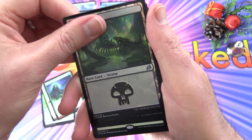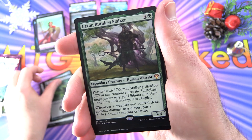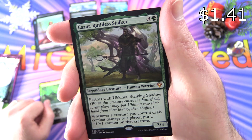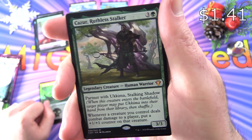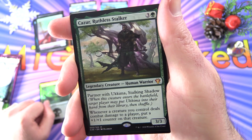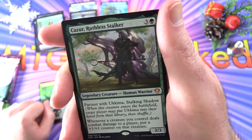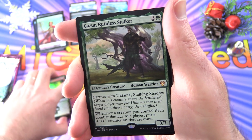A swamp, and a mythic — Kazura, Ruthless Stalker. 3/3 for four. Partner with Ukima, Stalking Shadow. Whenever a creature you control dies, put a +1/+1 counter on that creature. So that's from one of the commander decks.